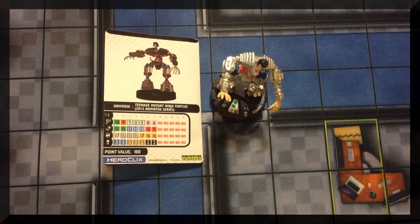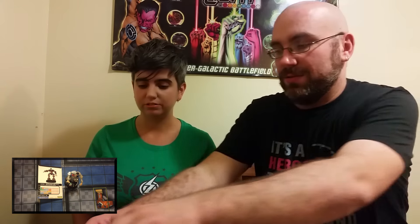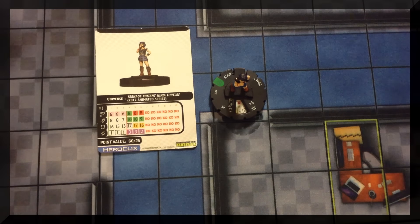Coincidentally, I then pulled Irma. Her trait, Irma Question Mark: if Irma is 25 points she's KO'd when she crosses the red KO line; if she's 60 points, she's not KO'd when she crosses it. Her special defense power, Hidden Krang Subprime: Irma can use Invulnerability. Her damage power, That's Just Irma: Irma can use Perplex and it doesn't block friendly lines of fire. Now that I know Krang Subprime is in the set, I almost wish she had a trait that linked the two figures.